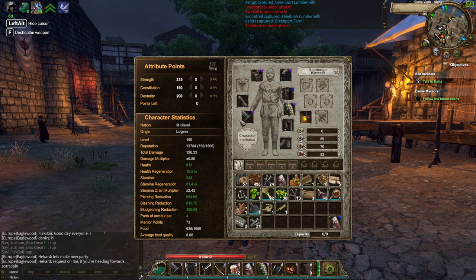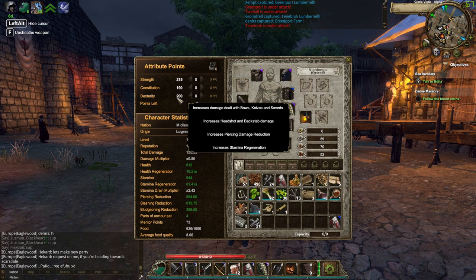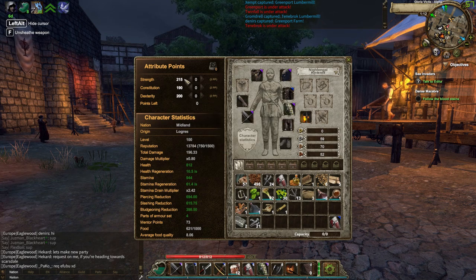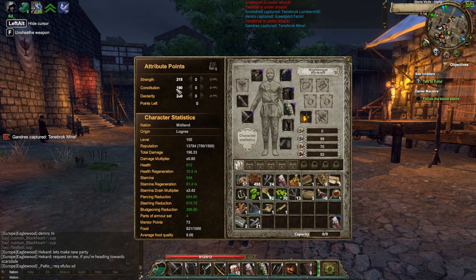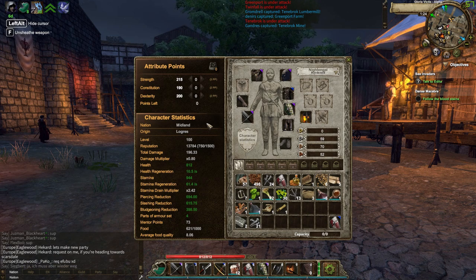The most well-balanced two-handed Warrior you can make is 200 strength, 200 constitution, and 200 dexterity. You'll still have a couple of points spare. If you wanted a tiny bit more damage you could go strength, or a tiny bit more health you could go constitution. But definitely your most well-rounded will be 200/200/200. I've gone 215 because I just like that little extra damage on my hits, and I'm not too fussed about the 10 health. I just think it's a better idea for my type of play style.